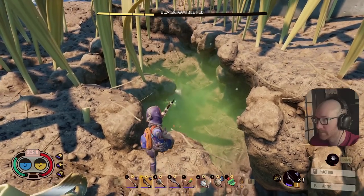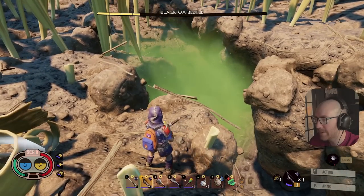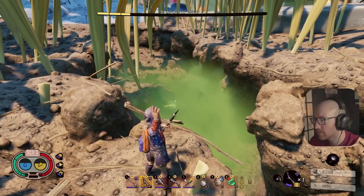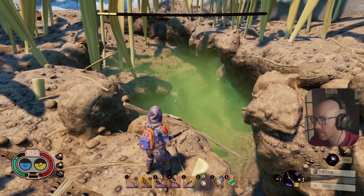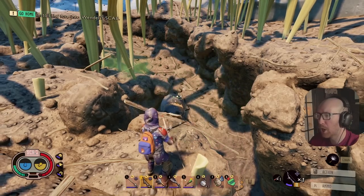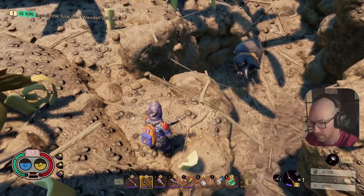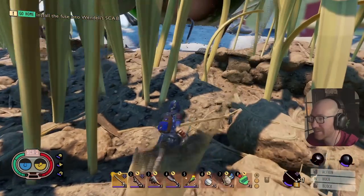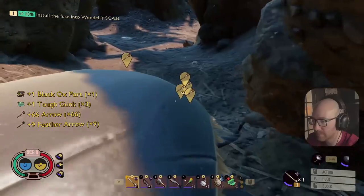Hold up — let me craft some more of that. I'm eating you alive, big dog! I got mint arrows, and those are my spicy arrows. Come on now — our first tier 3 bug kill! Save, save. We got him! Damn, one black ox part — that's it? Need all my arrows back.